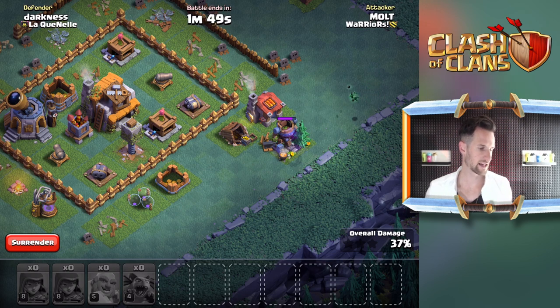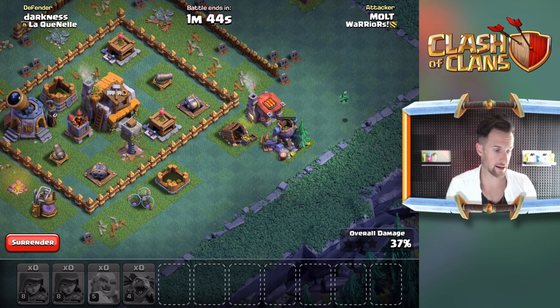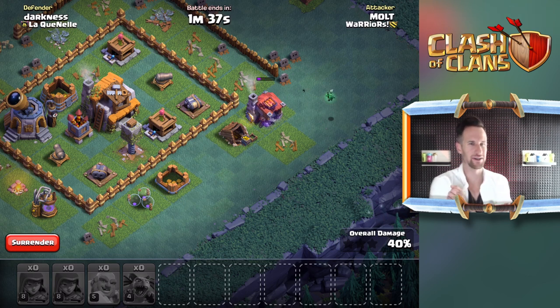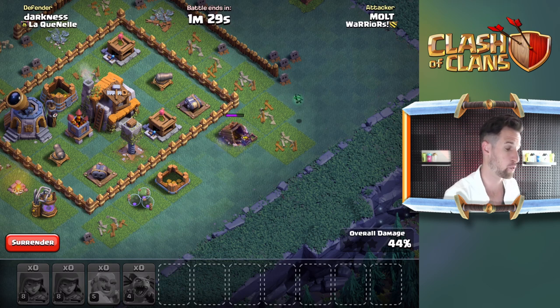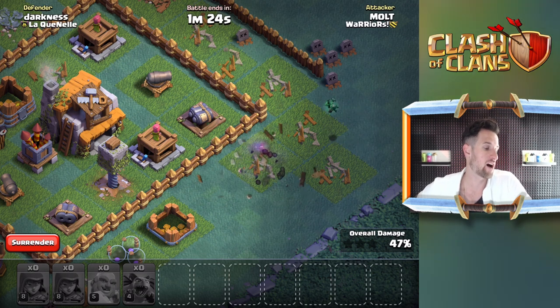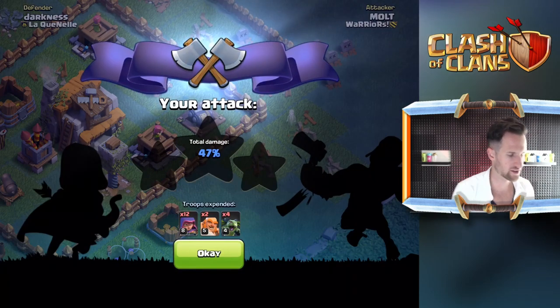I didn't even realize that thing was active. Cool, so we should be able to get maybe three buildings right here in the top right. Oh, that didn't give us anything. I don't know if I ever knew that the battle machine doesn't give you anything when you take it out. So let's see if we can get our Knight - no no no, don't you dare - look, archer tower, look at it. Don't you even think about looking at my Beta Minion. That Beta Minion is off limits, that's my girl! Okay, so only 47% there - that could have been executed way better, I shouldn't have dropped that other Giant off up there. That's gonna be a loss.